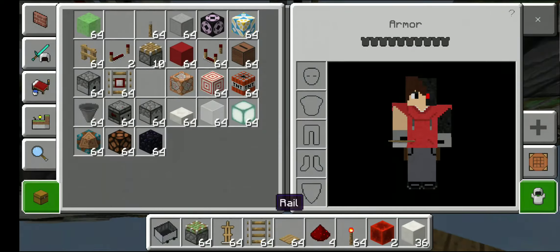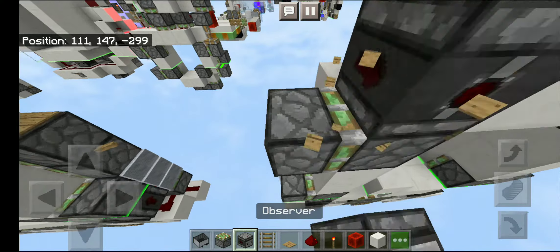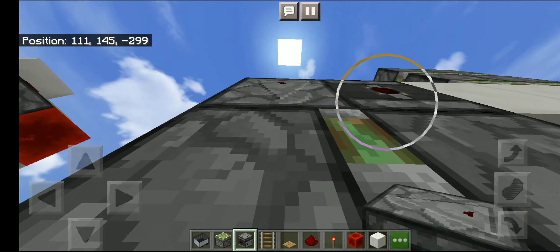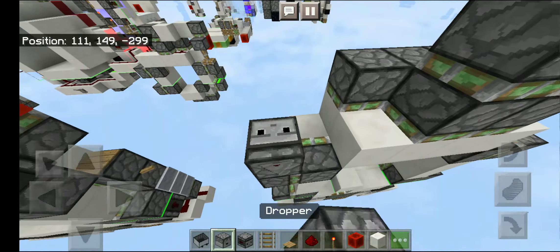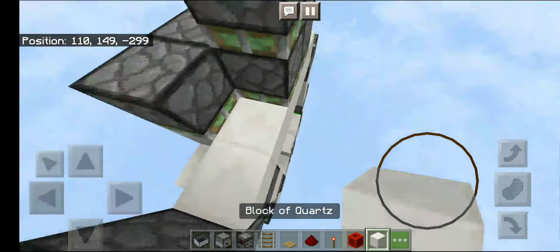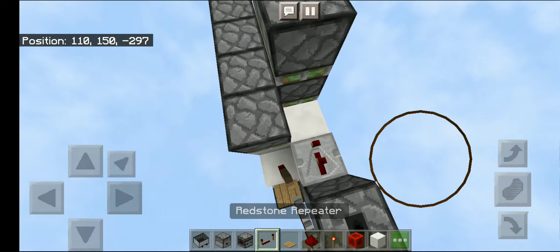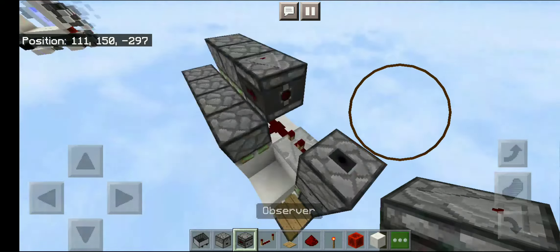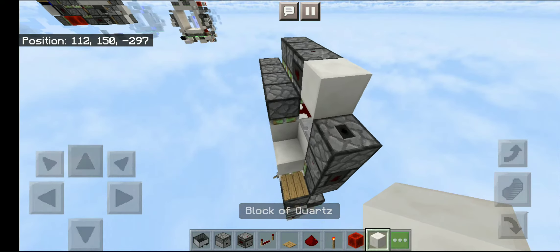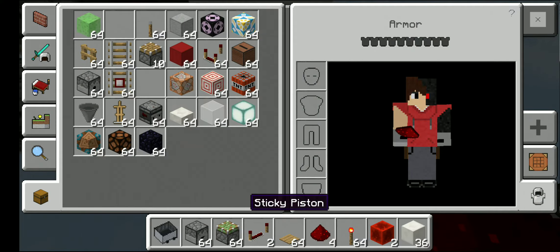Now you're done on the bottom, which means you need the top only. Place an observer facing downwards, then get a redstone comparator — place one above it — place a solid block there, get yourself a redstone repeater set to two ticks, redstone dust, an observer facing this way, a solid block, then redstone dust.